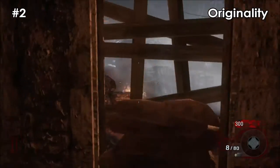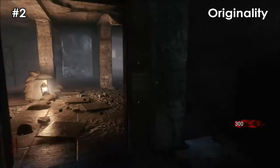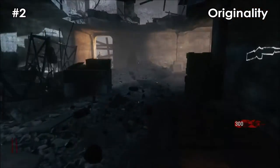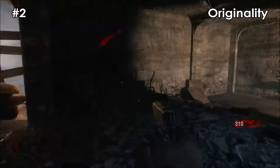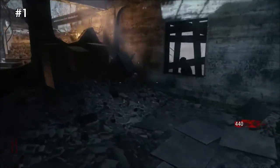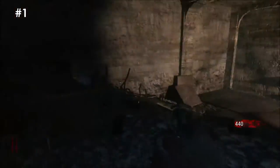At number 2 we have that it is very original. Nacht der Untoten is about getting a weapon and killing as many zombies as possible — not planting lots of plants and getting buckets of water to put the power on, or summoning floating zombies five times to get to the Pack-a-Punch.